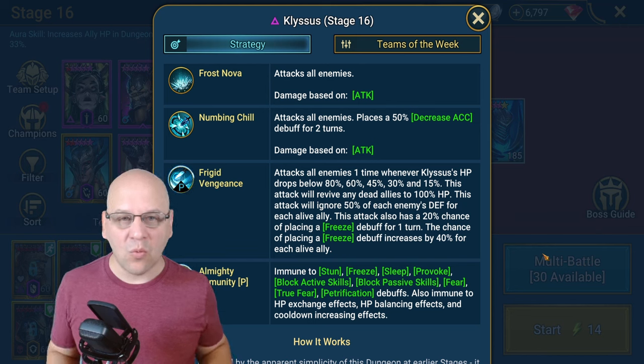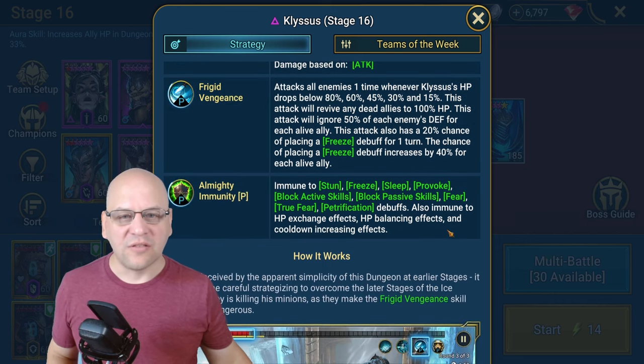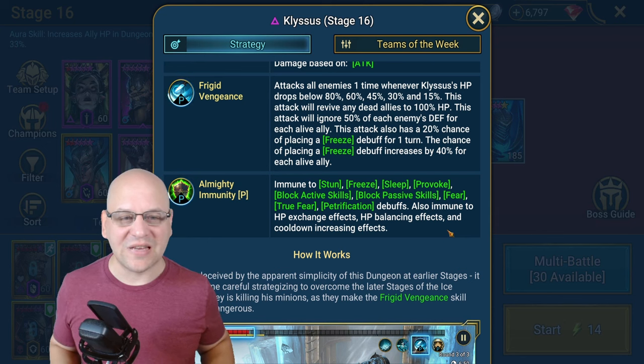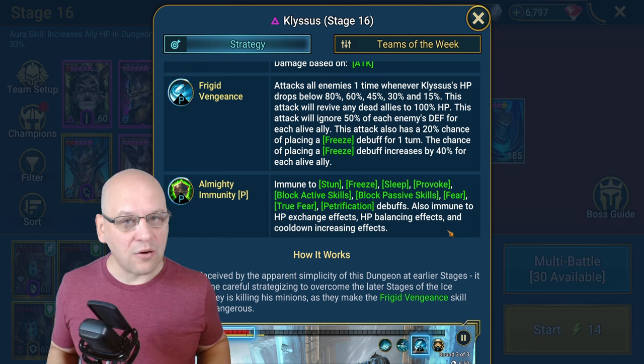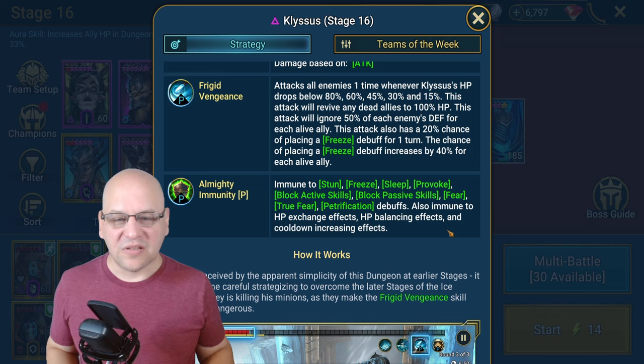This decrease accuracy is not inconsiderable, and you may want to add a cleanser to your team. There's a second reason to add a cleanser as well: Frigid Vengeance, an unlocked AoE skill. It attacks all enemies one time whenever the boss's HP drops below 80%, 60%, 45%, 30%, and 15% — so five times in the fight there are HP thresholds that trigger this AoE regardless of turn meter. This attack will also revive any dead allies, and it ignores 50% of each enemy's defense for each alive ally.